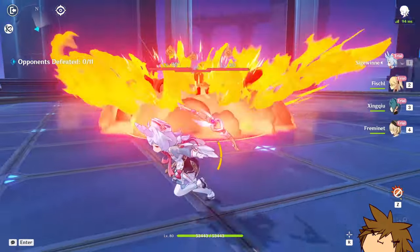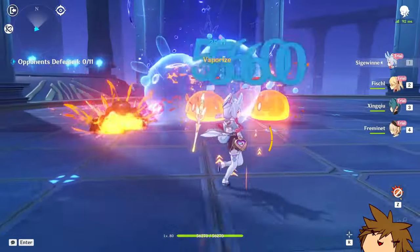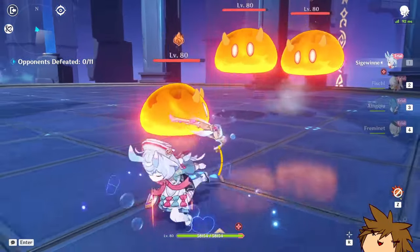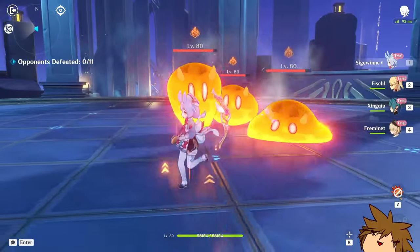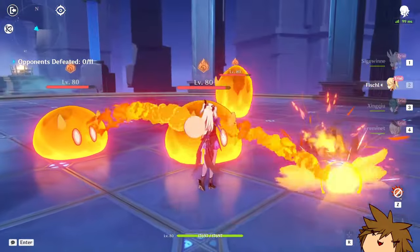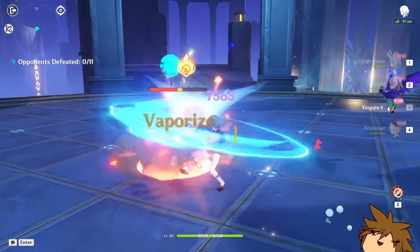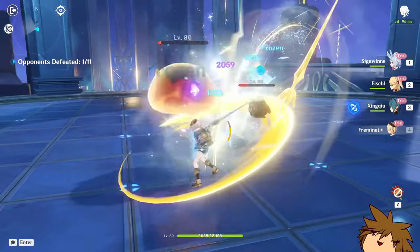Using the elemental skill, you throw it and then it does a bouncy bounce. You gain the little bond of life stacks there and then you heal up. It's pretty simple. And your character now has stronger attacks because of the stacks as well, which is really nice.